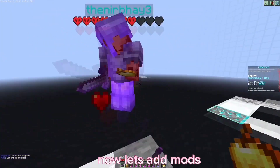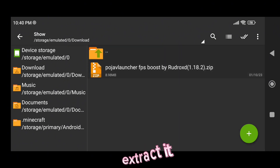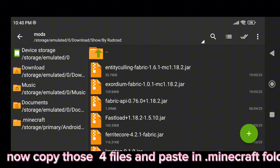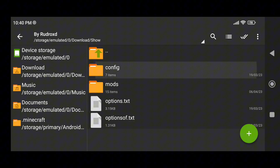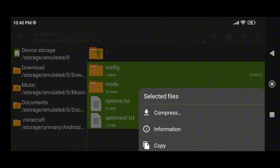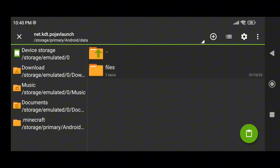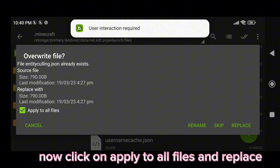Now let's add mods. Find the file which you downloaded from the description and extract it. Open it, then copy those four files and paste them into the Minecraft folder. Now click on Apply to All Files and Replace.